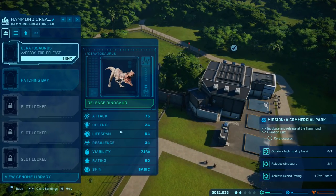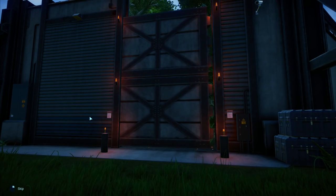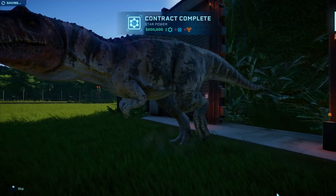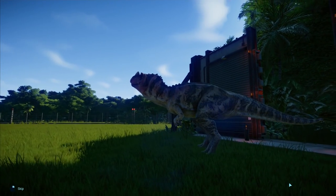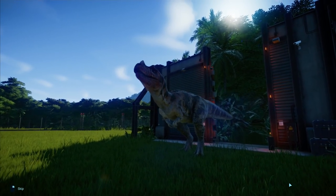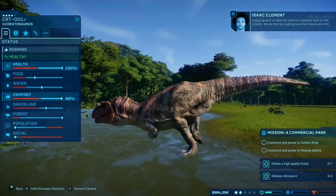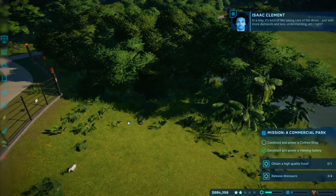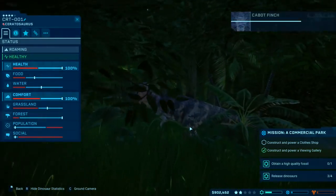Here he is! Resilience 24, lifespan 64 years, skin basic - release Ceratosaurus! This is the moment we've been waiting for - look at this bad boy! Impressive work on that contract - oh that is fantastic, didn't go unnoticed! That is beautiful, look at him! Happy guests are what we strive to maintain. Sure their needs are met - kind of like taking care of dinos, just with more demands and less understanding.